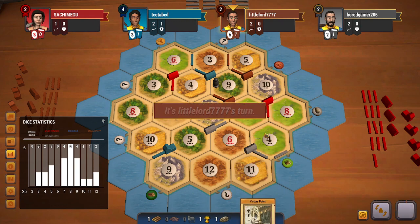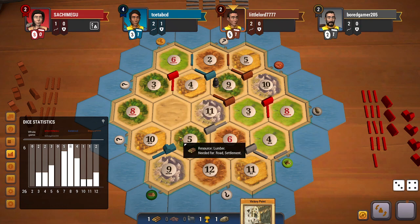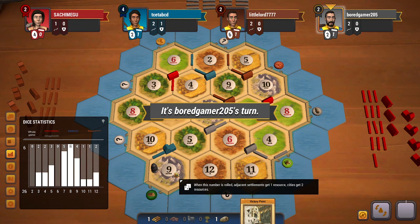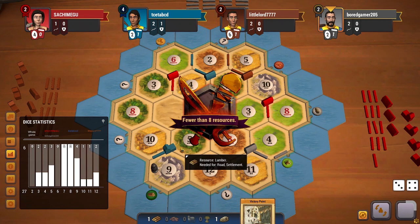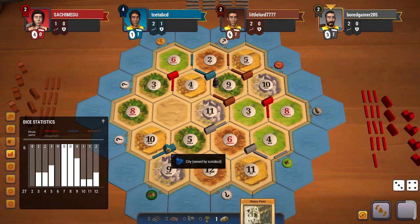Unfortunately I get a victory point, not the card I was looking for — that doesn't help me at all in this game. The 5 wood gets blocked and brown will steal from me. Another 7 is rolled, so the 9 wood gets blocked and grey will steal from me again. Getting the early city is proving to be a drawback now, especially because 7s are pretty frequent.